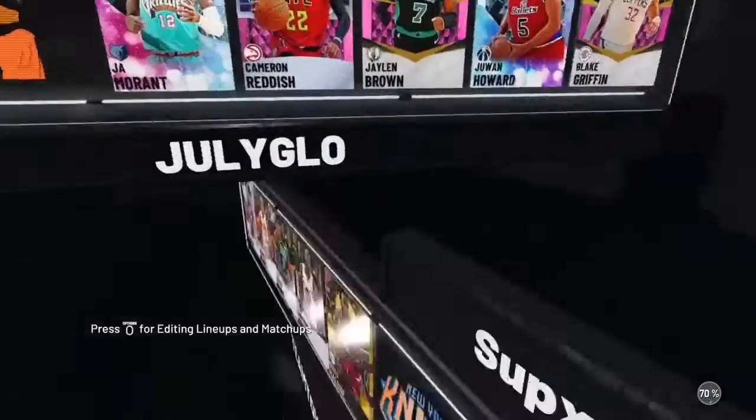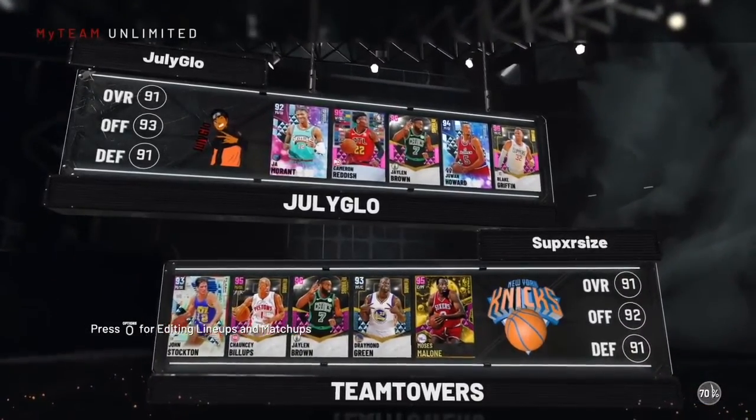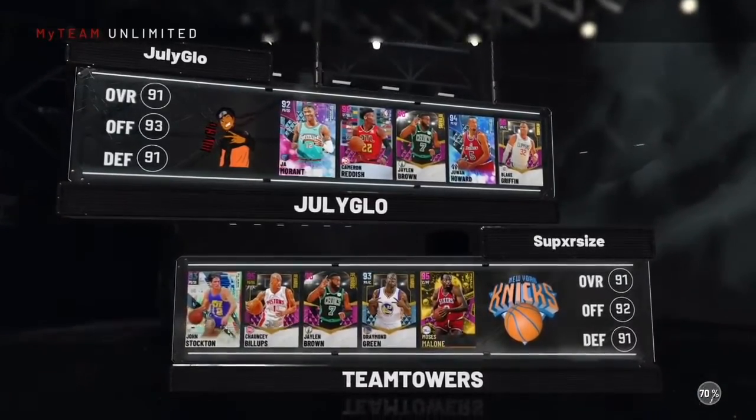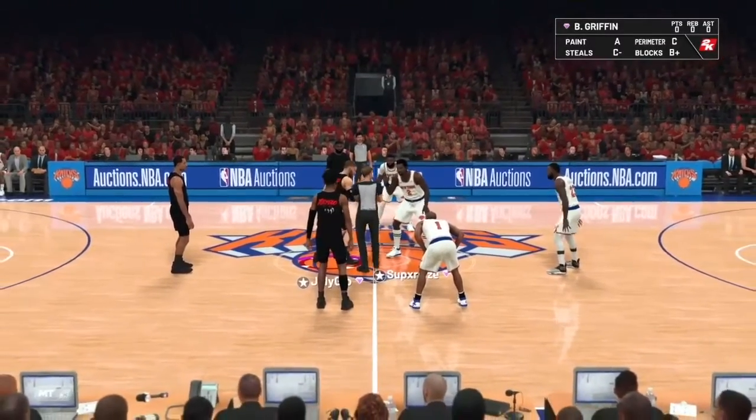Alright, let's see what we're rocking with, man. Ooh — Jawan Howard versus Draymond Green, man. Y'all know how Draymond is in this game — that boy's nice. Let's go ahead and get to this game. Alright y'all, let's see — we get this tip-off from that boy Moses.